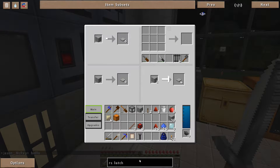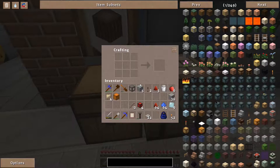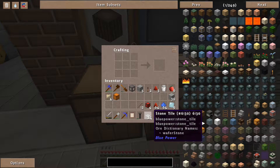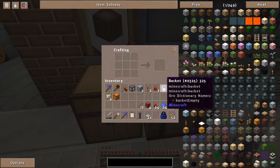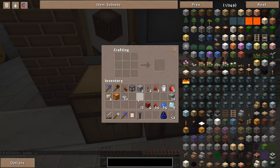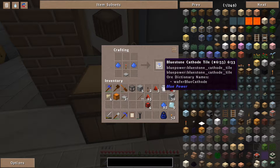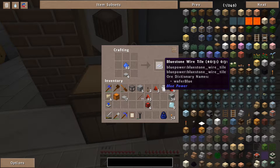The first thing we want is stone tiles — they are made by just re-smelting smooth stone. Then we want to make logic gates from Blue Power. The first gate I want to make is called the NOT gate. If you know a little bit about logic, NOT means basically inversion. To craft it I need a redstone torch and some of these. First I need a bluestone cathode tile, crafted like this. Then I need four bluestone wires, like this.